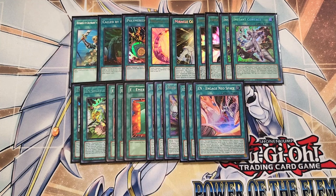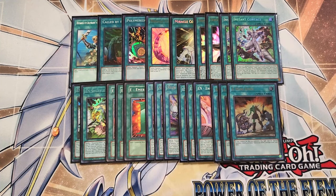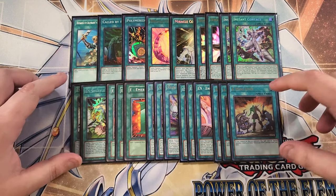We can play three copies of A Hero Lives. A Hero Lives is really good — we pay half our life points to special summon a level four or lower Elemental Hero monster from our deck to our side of the field, but we have to control no monster when we activate this card. It's insane to get out cards like Stratos or even Prisma directly from the deck to be able to go in for insane plays. So that's it for the spells.